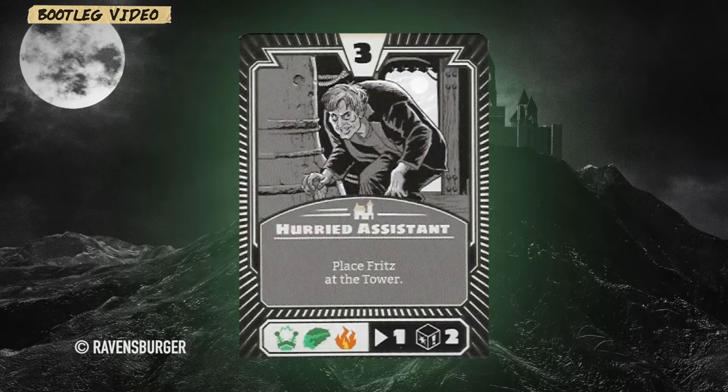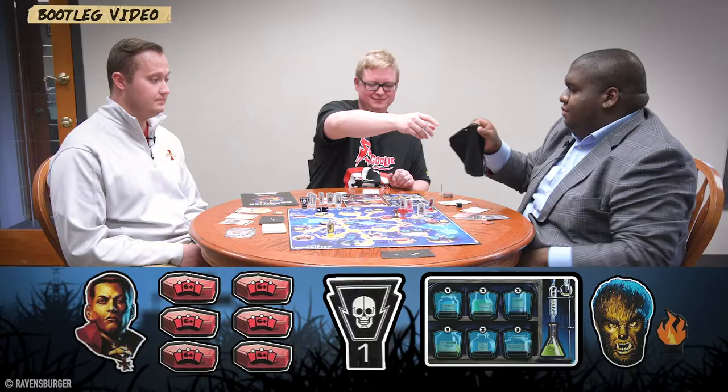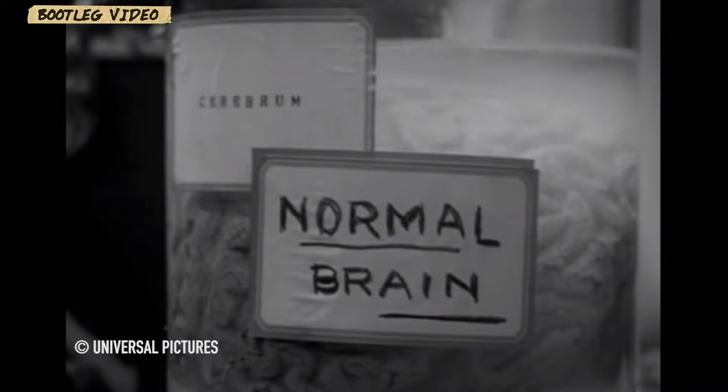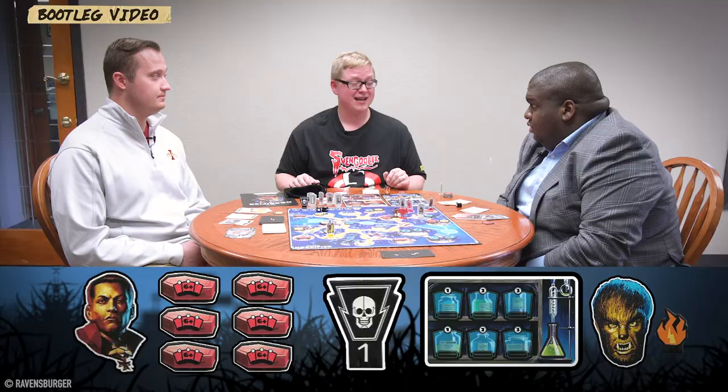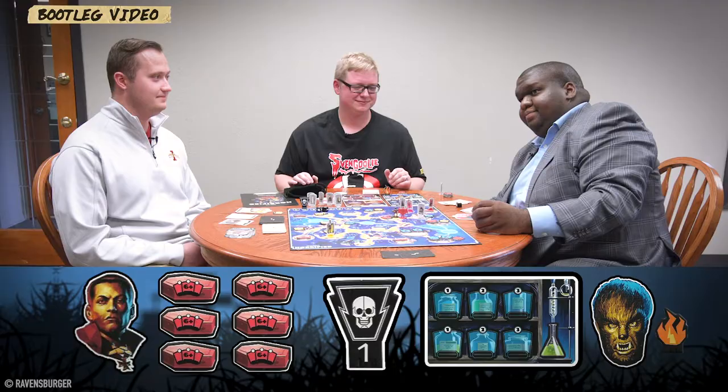The next monster card introduces Fritz — the hunchbacked assistant to Dr. Frankenstein, responsible for stealing the abnormal brain. He enters the game by being placed at the tower. A brief digression: Fritz is referenced in the original Frankenstein novel by Mary Shelley, which is highly recommended — though Victor Frankenstein is quite the drama queen, always lamenting 'what have I done?'